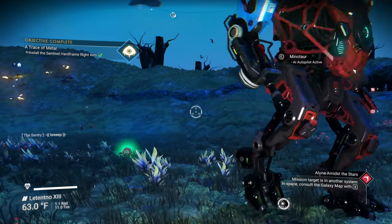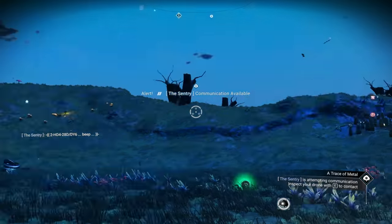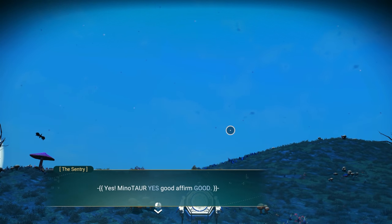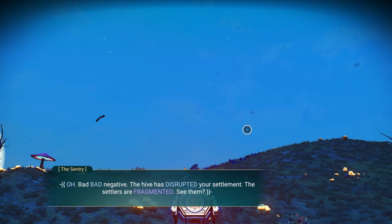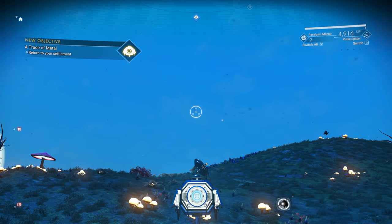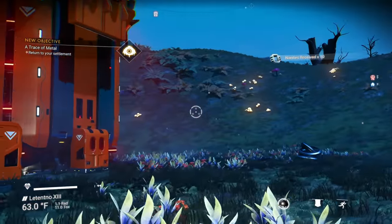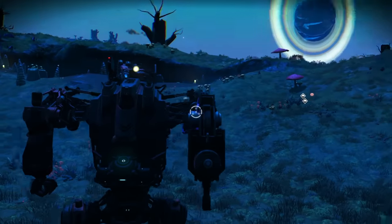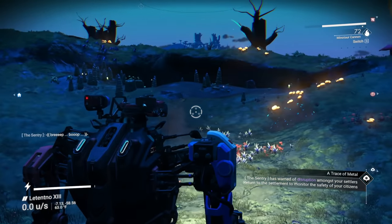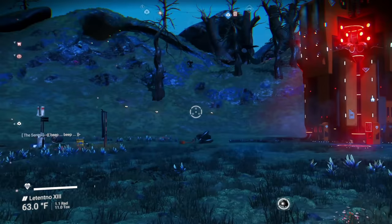Now the drone shoots out of the arm — before it was always off the top, now it's out of the arm. That's really neat! The drone tells us: the hive disrupted your settlement, the settlers are fragmented. We need to return to the settlement. Let's find our ship.